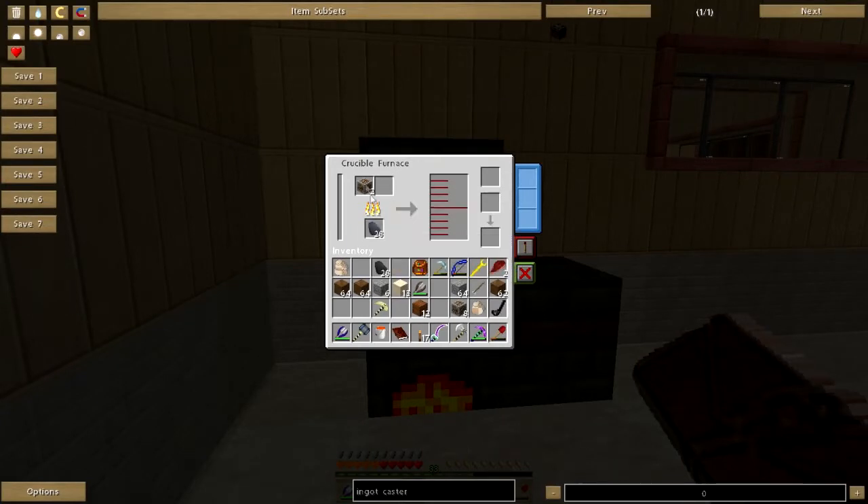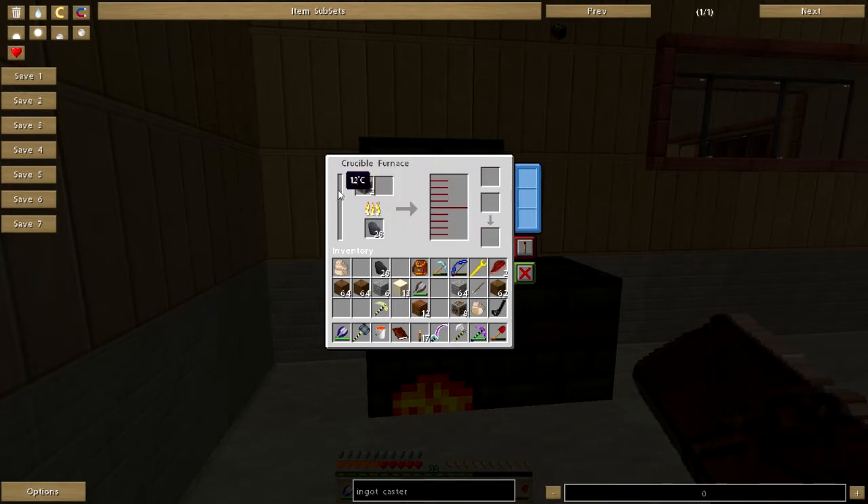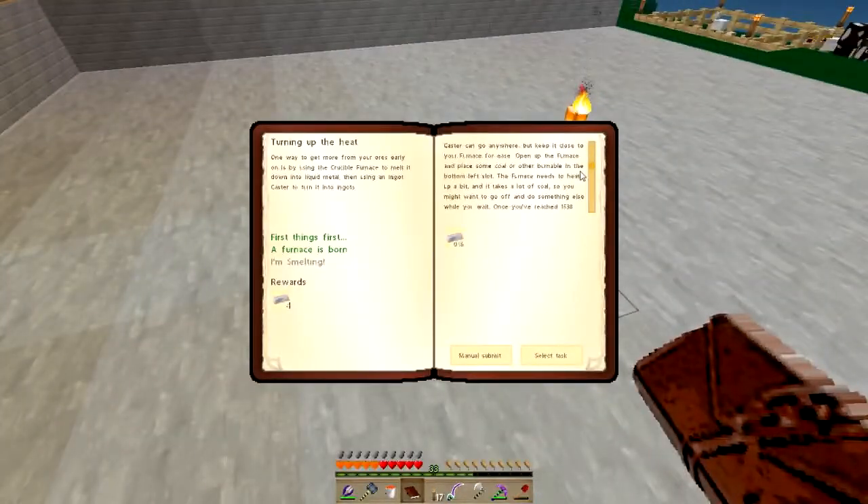Next step for peace: 64. Melting point 1538. That's gonna take a while, so you might want to go off and do something else while you wait.